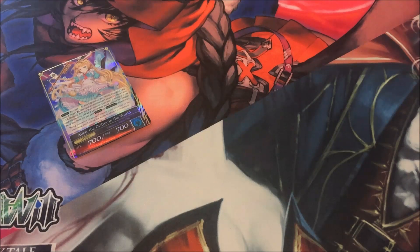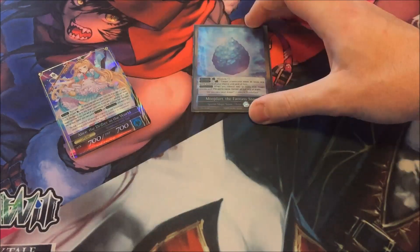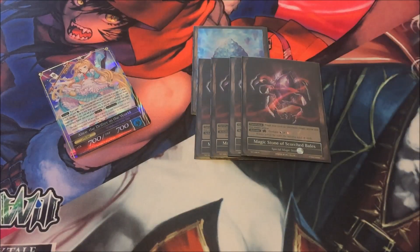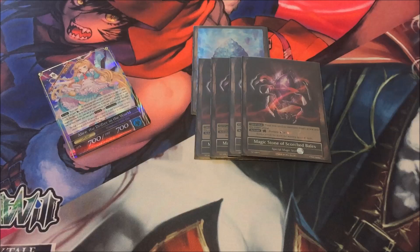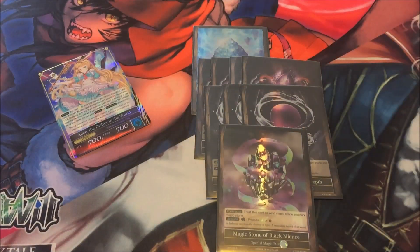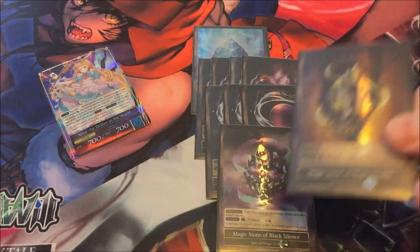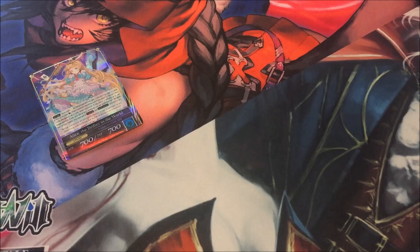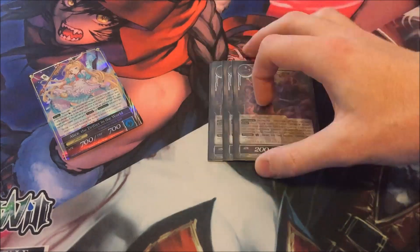Starting off with the magic stones, I run one Water True Stone to further activate her J-Activate ability for Swiftness and Flying, four Dark/Fire because most of the deck is Dark/Fire, three Water/Dark for Cheshire Cats and to also get a draw off her J-Activate, one Black/Green just for the Green in her J-Activate, and then one Light/Dark for the Light — so we can hit every single attribute.